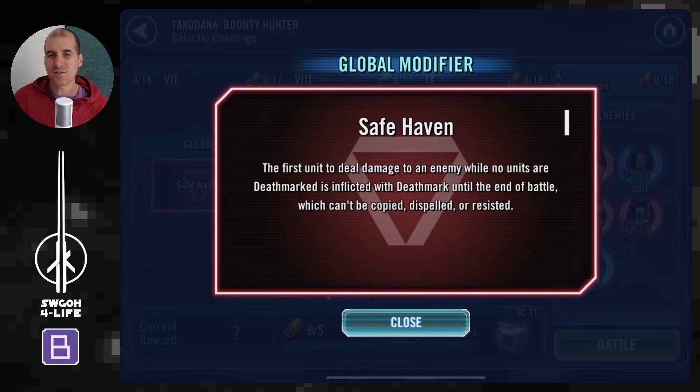The global modifier is 'Safe Haven.' This is a tricky one — whoever deals damage first gets Death Mark inflicted on them, and when that unit gets defeated, whoever deals damage next also gets Death Mark. It's something you have to work around as you go through the battle.